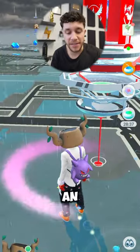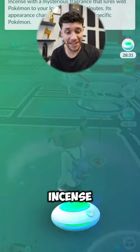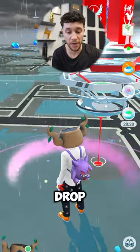So let's test it. Currently, I have an Incense activated with 28 minutes left. Apparently, we can just tap on the Incense. Look at that! Incense with a mysterious fragrance that lures wild Pokemon. We can just drop another one.